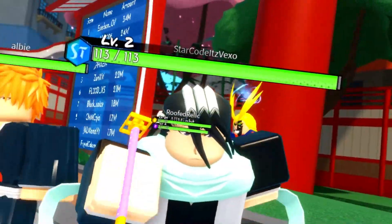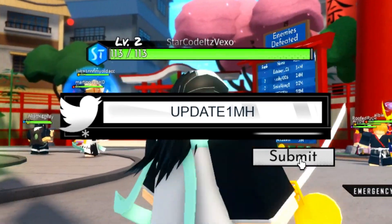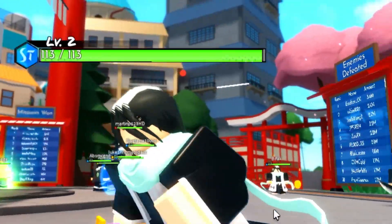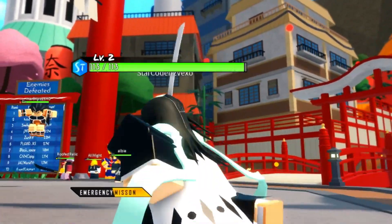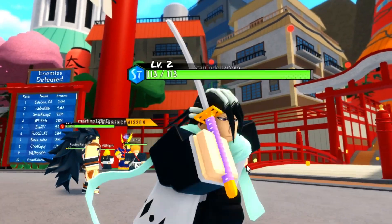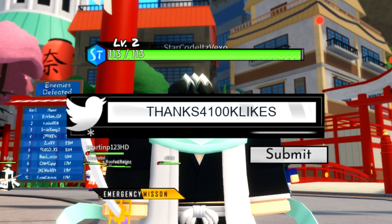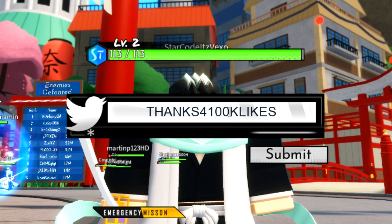I'm going to go ahead and redeem all of the new codes that came out. Let's get started. The first code is Update1MH - go ahead and redeem that. That gave us 300 crystals, which is actually quite a lot. We got more codes to redeem as well. The next code is Thanks for 100K Likes - go ahead and redeem that code for some crystals. That'll give you 150 crystals.